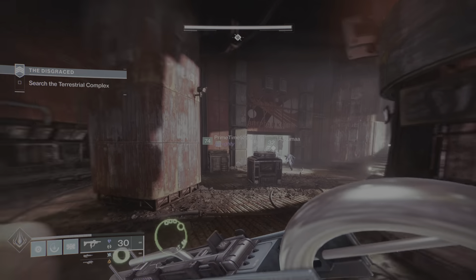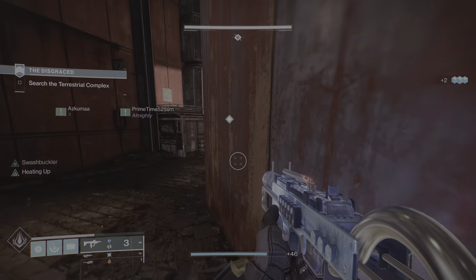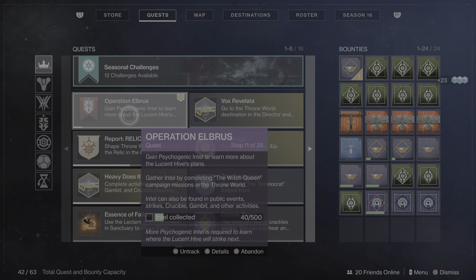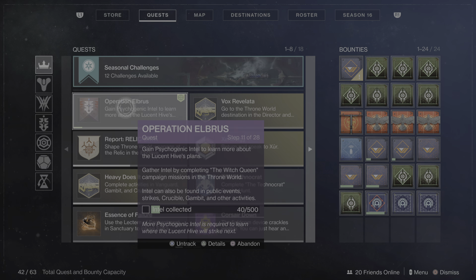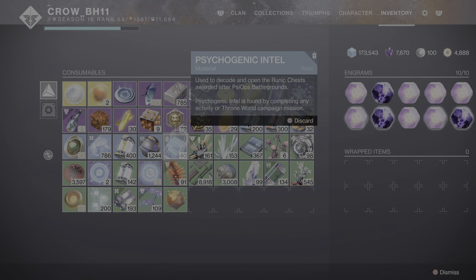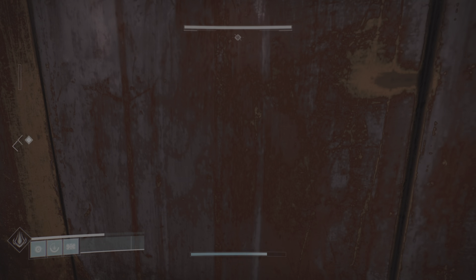What is up, this is Crow 1176, quick video. If any of you are trying to get progress on Operation Elbrus — step 11 of 28 — and you cannot collect any of this psychogenic intel, it's because when you go to your inventory and you have 2000 of this intel, you cannot collect anymore. You're maxed out. So what you're going to have to do is delete all of it or use it, and then you can actually start collecting them.